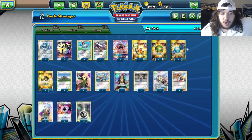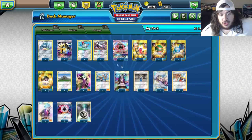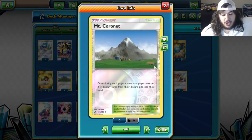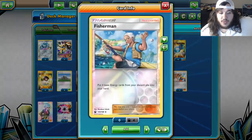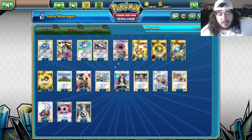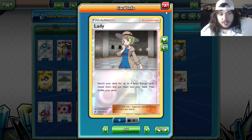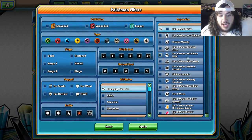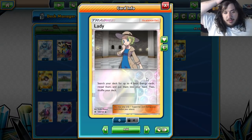Nest Ball and Ultra Ball get out your Pokemon. Rare Candy is key — trying to get that Turn 2 Magnezone. There's no Ninetales in this list. Mount Coronet gets two Metal from your discard back into your hand. Cynthia is the best draw support right now. Two Fishermen to get back four Metal Energy cards from your discard to your hand. Two Guzma, and Lady — which searches your deck for basic cards, reveals them, and puts them in your hand.